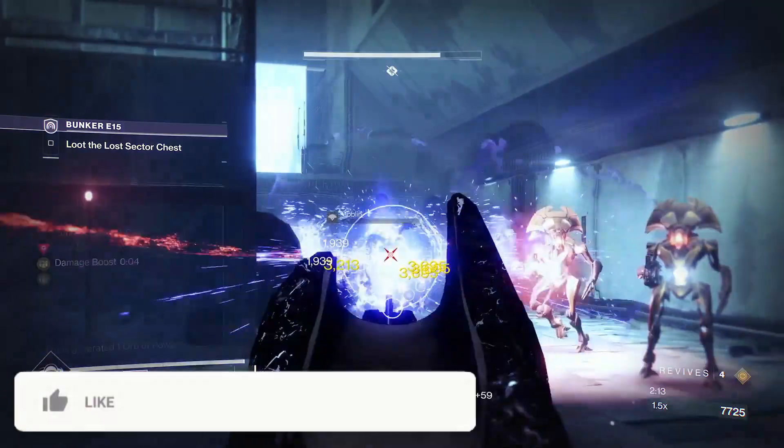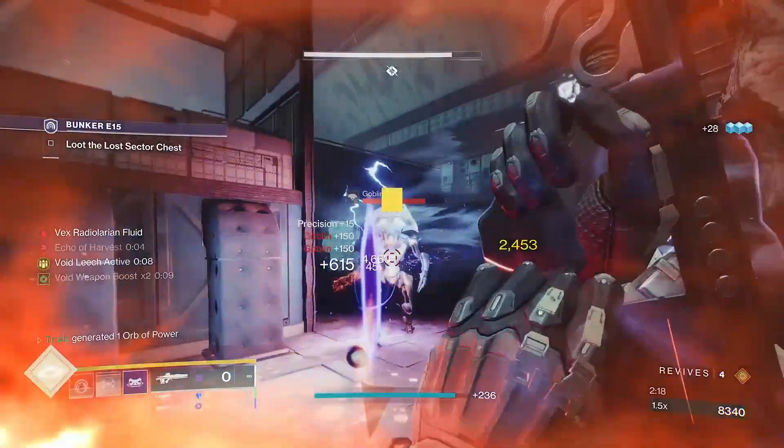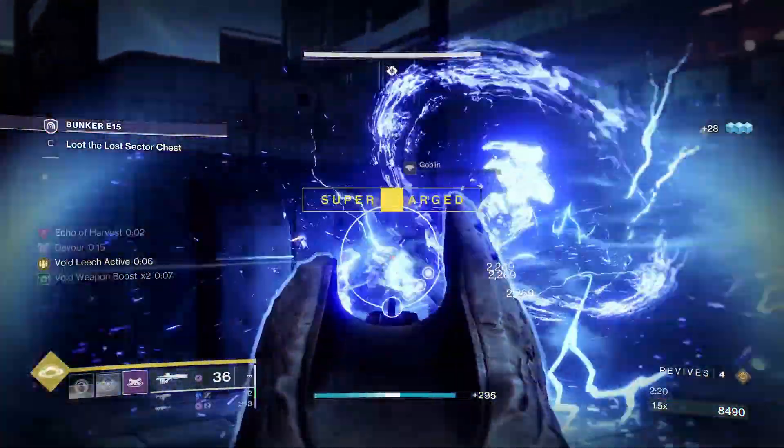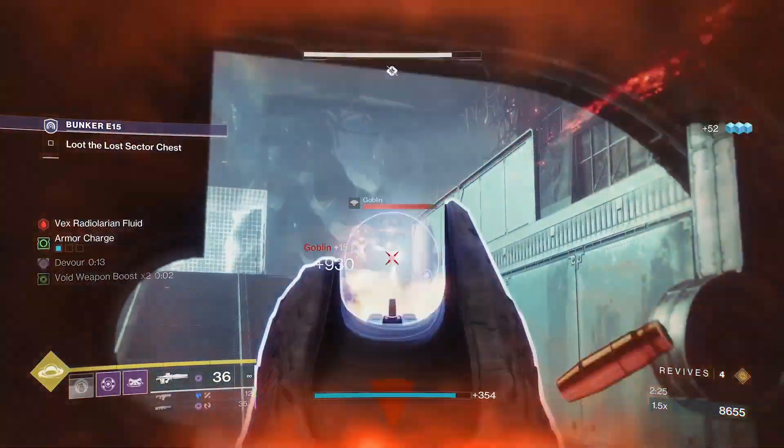This includes abilities and, more importantly, weapons, and can stack all the way up to a 4x void weapon damage boost. This lasts for 10 seconds, can be indefinitely topped up on further final blows, and offers you a 25% damage boost.